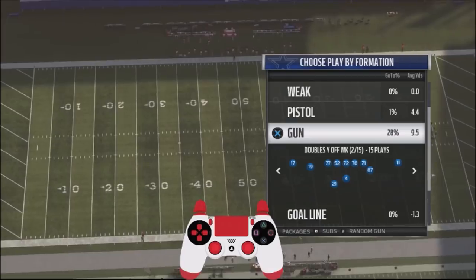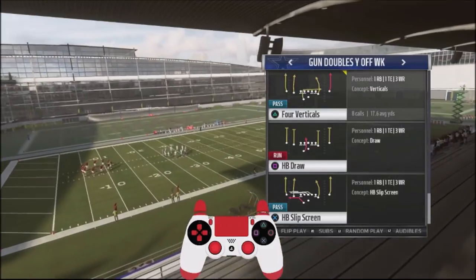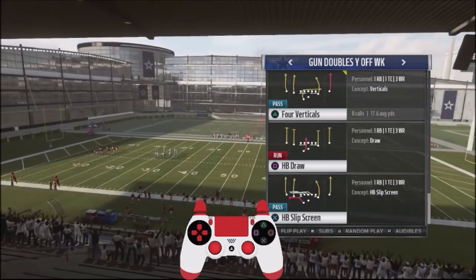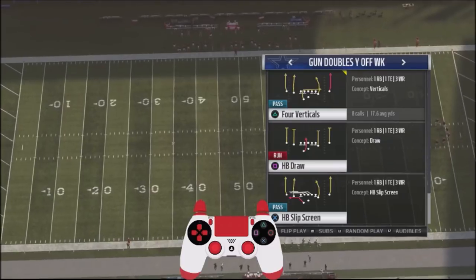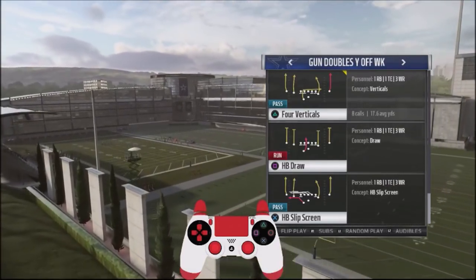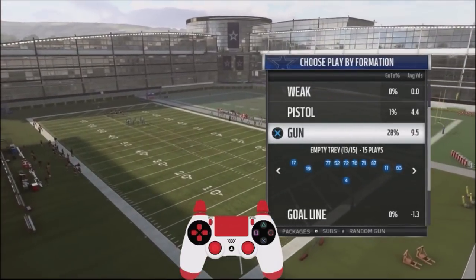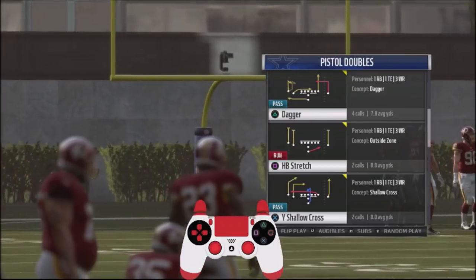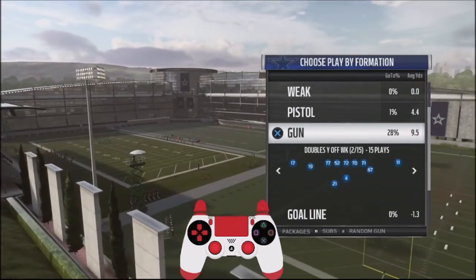The first play we're going to take a look at is out of the Gun Doubles Y-Off. I'll use this as our base play, and the play we'll be looking at is Four Verticals. I've used this play successfully online against multiple different types of opponents, exposing them up the seam because of the way this play manipulates coverages. We're also going to build off that and look at Shallow Cross and Dagger as alternatives to get an easy touchdown against your opponent down in this area.